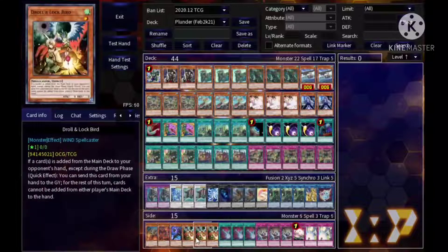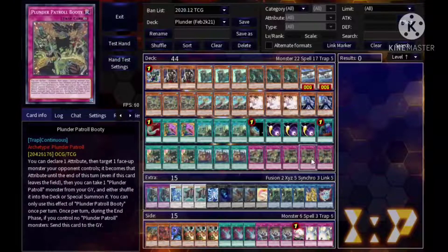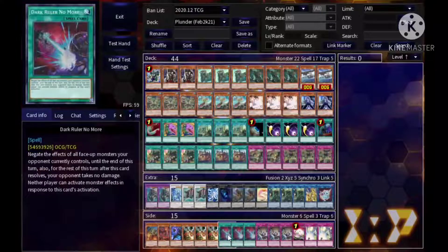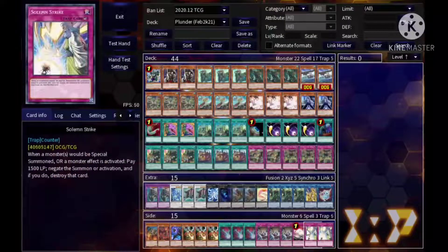That's it for the extra deck. Down here are some side deck ideas — just concepts for you guys to try. Kaijus in case you don't get early access to Booty — they give you specific attributes to manipulate the opponent's attributes. You could even main Kaijus if you'd like. Dark Rulers for going second, triple Evenly Matched for going second, Reboot for trap-heavy decks, and Solemn Strikes. Hopefully you guys enjoyed the deck profile — let me know in the comments, thumbs up, subscribe, hit the notification bell. Shout out to Three Stacks who also has a Plunder deck list on his channel — he's a big advocate for this deck. See you guys in the next video, take care!